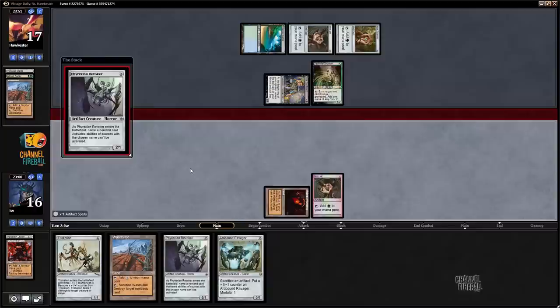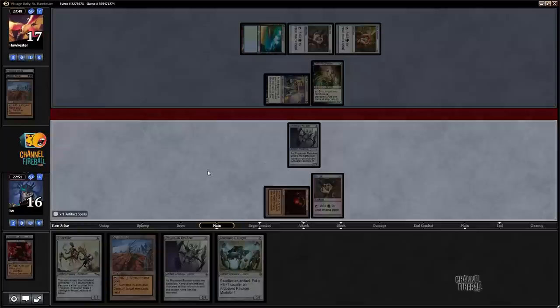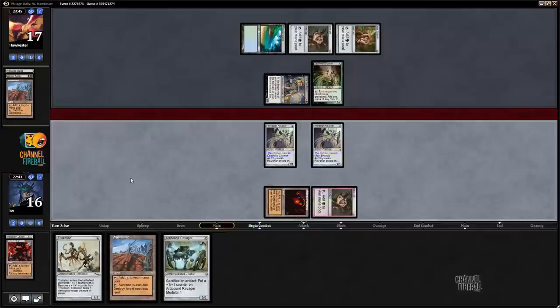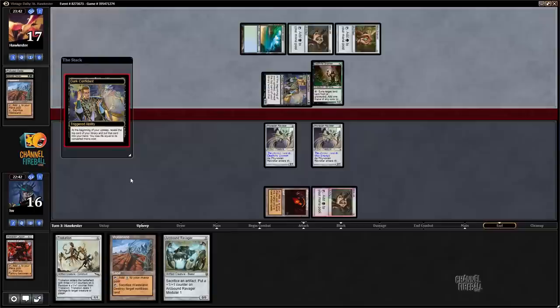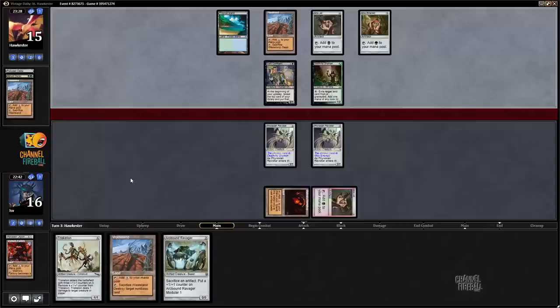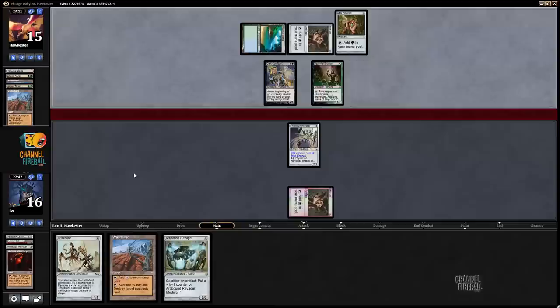Let's play Phyrexian Revoker naming Deathrite Shaman - didn't see the Deathrite come out, but there it is. And another Phyrexian Revoker naming Mox Emerald. I could have named Mox Jet to cut my opponent off of black, but given that I want to cast Triskelion here, it would be unwise. My opponent would be able to flash in a Snapcaster Mage. Almost any land produces black for my opponent, so barring drawing a Tropical, it doesn't matter. Wasteland - I do not want to see that. Another Abrupt Decay, clearly killing the one naming Deathrite. Opponent's hand is now a Snapcaster Mage - I assume I'm getting Wastelanded here. I'm the one who can't cast spells somehow.